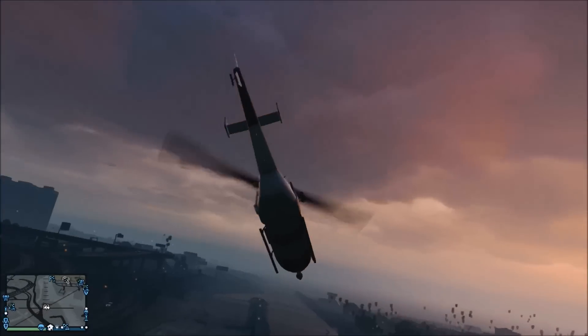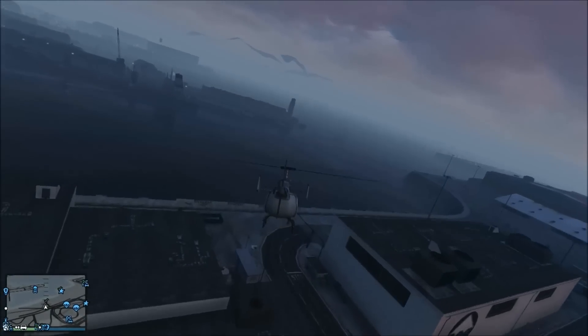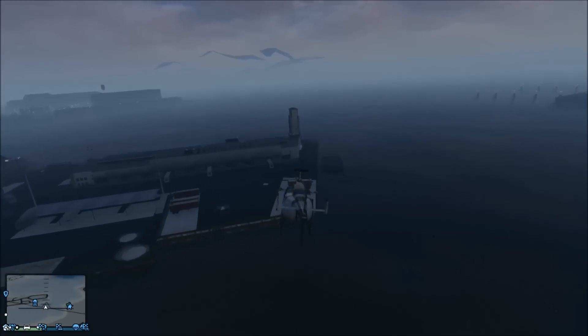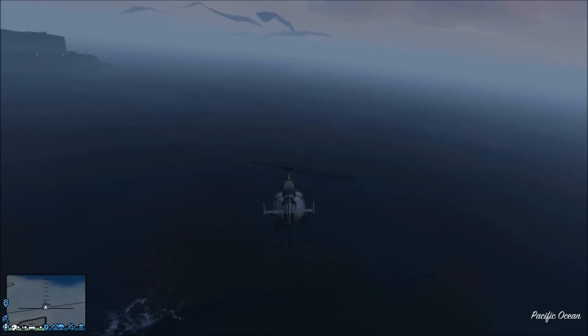The glitch is actually pretty easy to do. As soon as you get the helicopter, you're just going to start flying south over the docks, past the airport. I'm going to go a little bit more left — it's going to be kind of by the Meriwether dock. You're going to fly very far south.